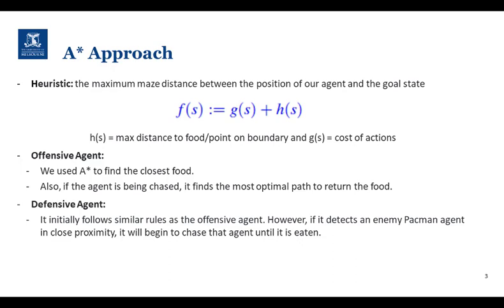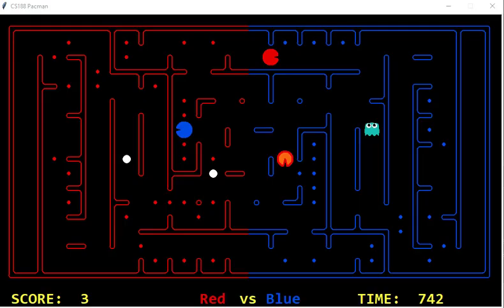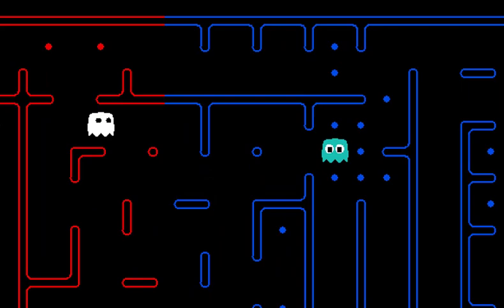We implemented this approach mainly to understand the Pac-Man code structure. We know it is not optimal and cannot generalize very well in the competition. However, it served as a guide to implement more sophisticated algorithms. As we can see, even though it tries to avoid some positions, it is not smart enough to escape from enemies. It repeats the process to find the closest enemy food every time it responds.